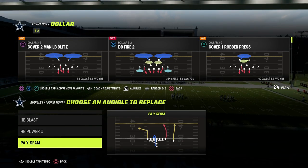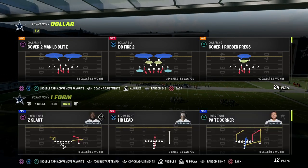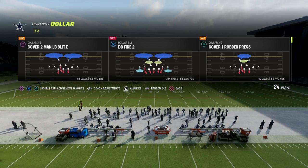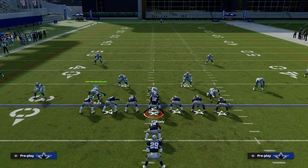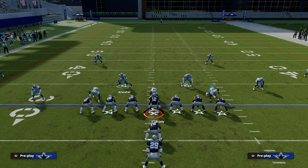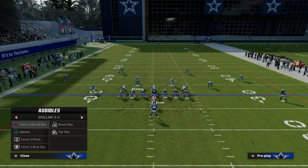I believe there are five keys to effective defense in Madden. The first is you have to have some kind of blitz threat. The second is good coverage adjustments from formation to formation. The third is great run defense. From an under center perspective out of dollar, we're going to audible over to the spinner play.